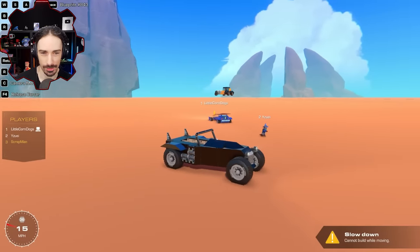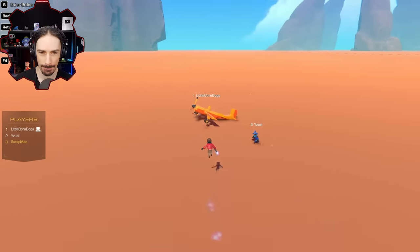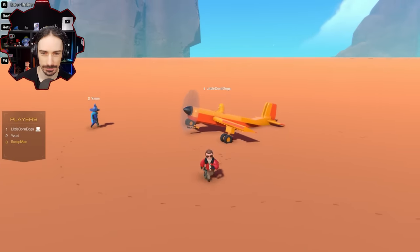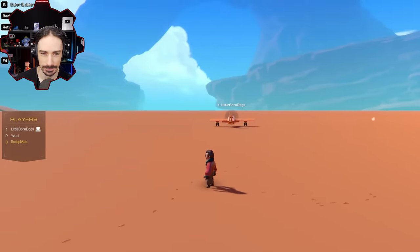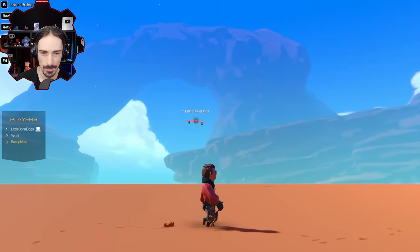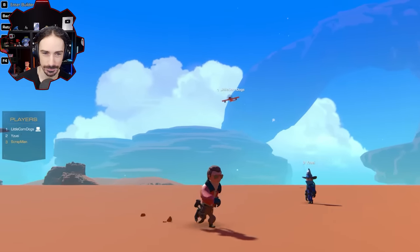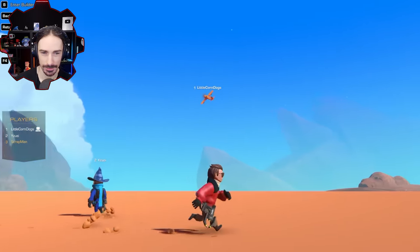Moving on to planes in reverse order — Corndogs goes first with an old-fashioned style plane. The smart cannon is right below the prop, and he has two small thrusters in the back. He gives a takeoff demonstration. His max speed is around 150 miles per hour — it flies decently, pretty level, and he can shoot too.